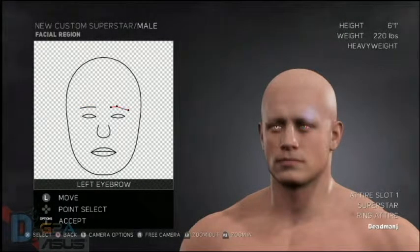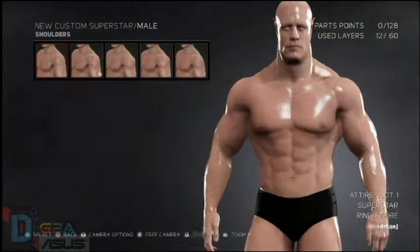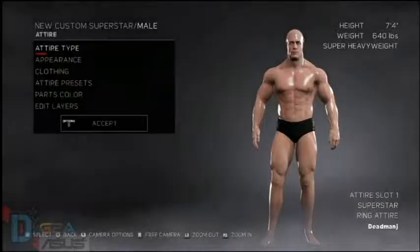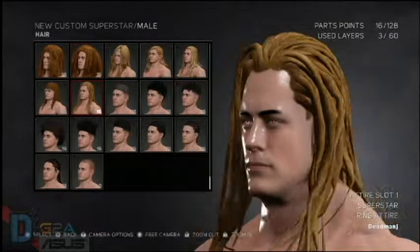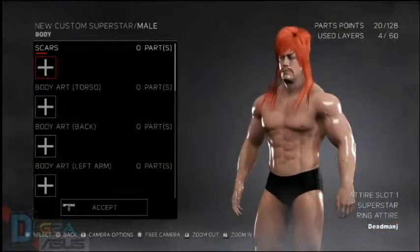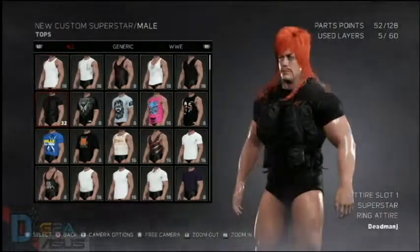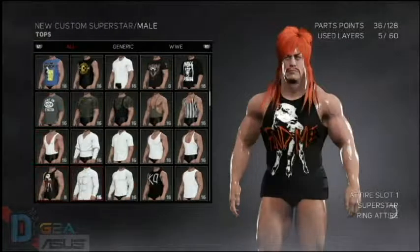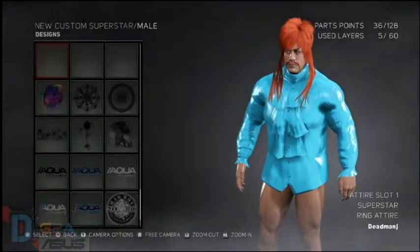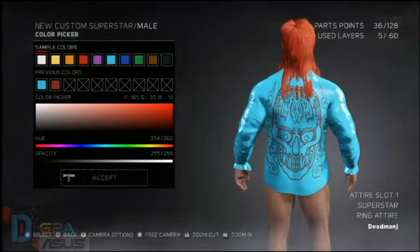The next part is the create-a-superstar mode, which is one of 2K's greatest achievements. They never fail to disappoint in the create-a-superstar mode — there are thousands of different things you can do. As you can see here, you can re-adjust and re-align all the facial features, change the shoulders, biceps, everything else. The movesets can all be changed, along with your ring entrance, clothing, and things like that. There have been a lot more things added, but it's still one of the greatest creation tools in games so far, especially in all the WWE games.